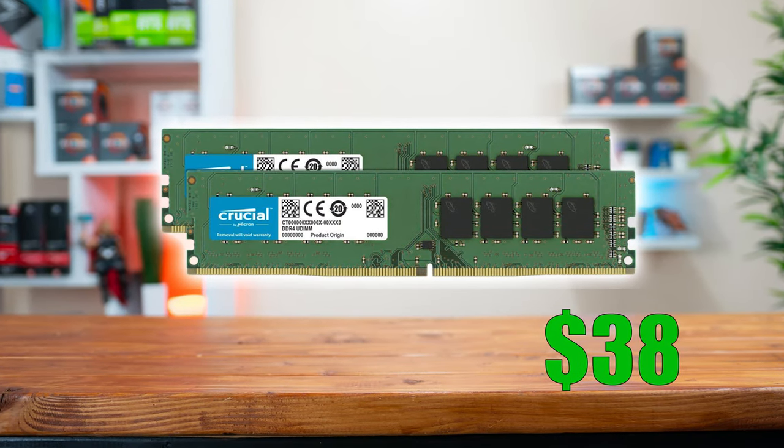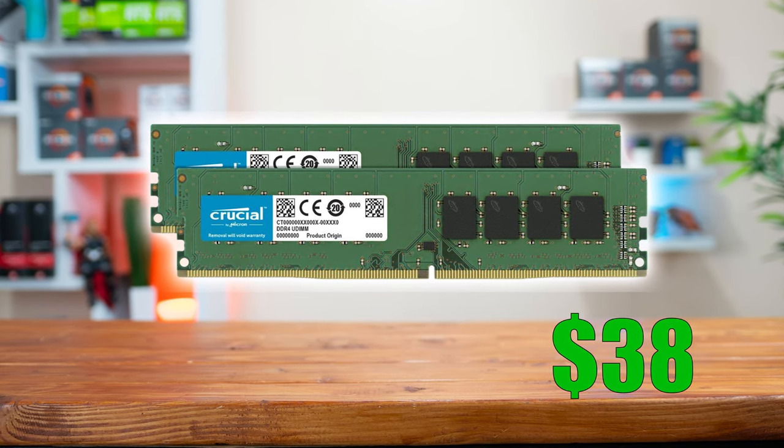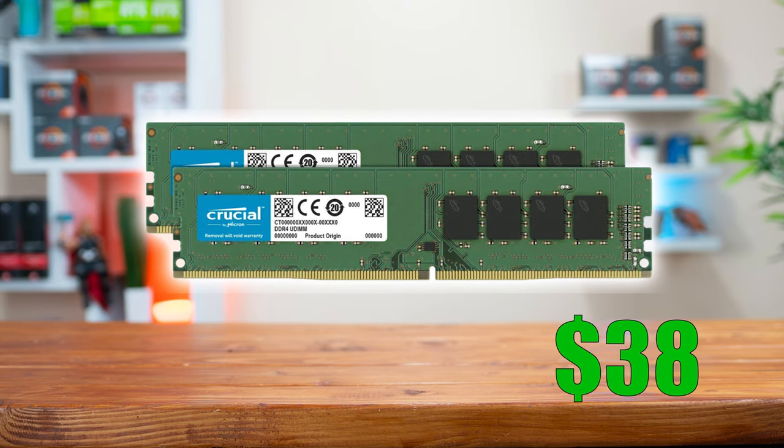Moving on, we get to the RAM, and I wasn't kidding when I said this one was purely performance — we're going with the very ugly 2x4GB kit from Crucial that's clocked at 3200 MHz.